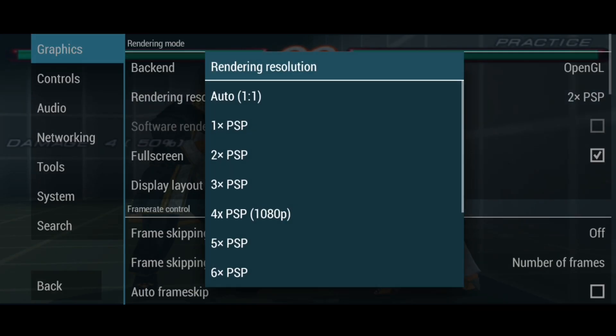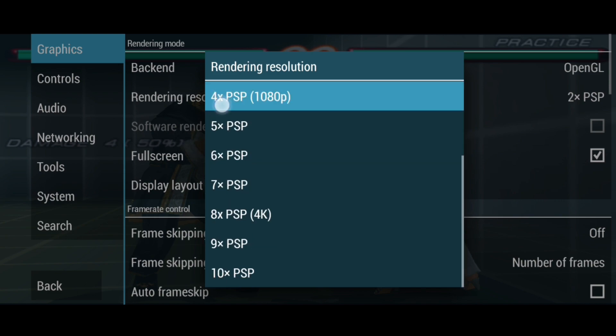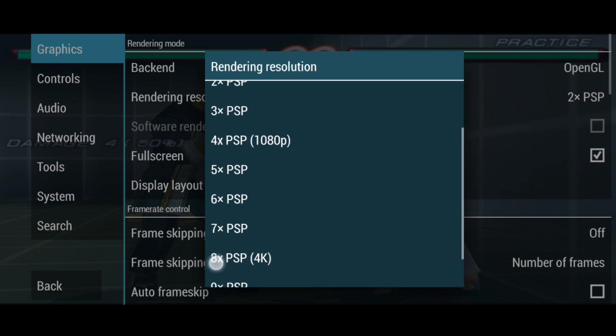Now when you change resolution, you can see that 4x means 1080 pixels, and 8x means 4K, and here are the other numbers accordingly.